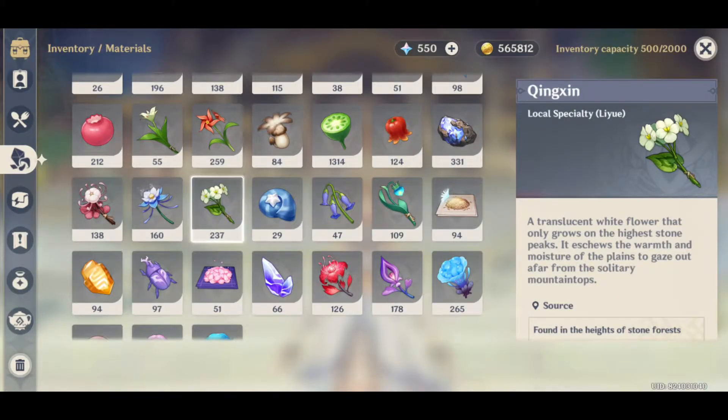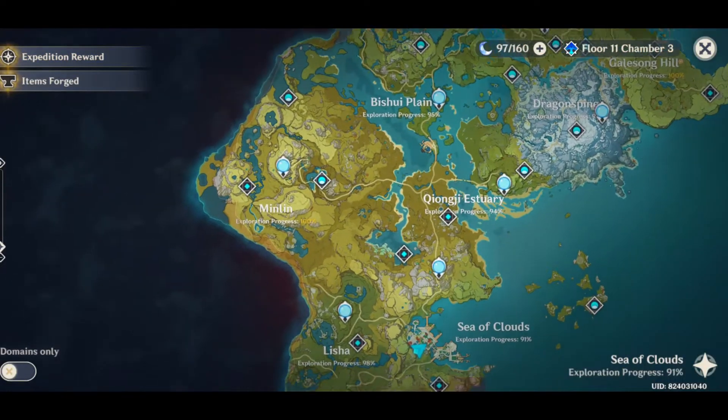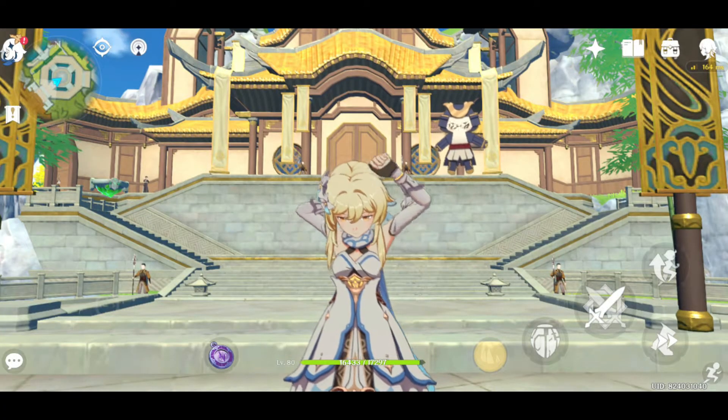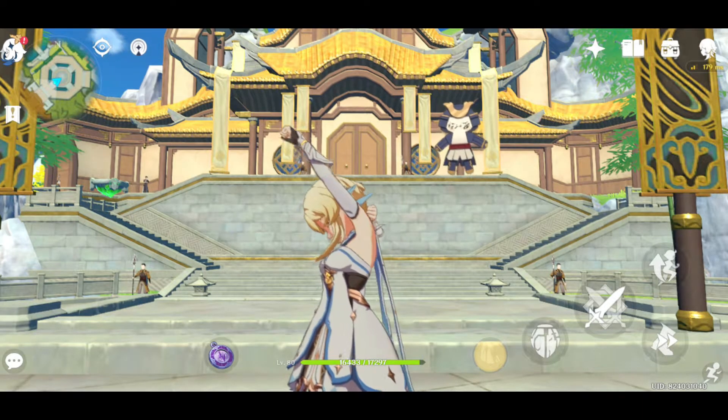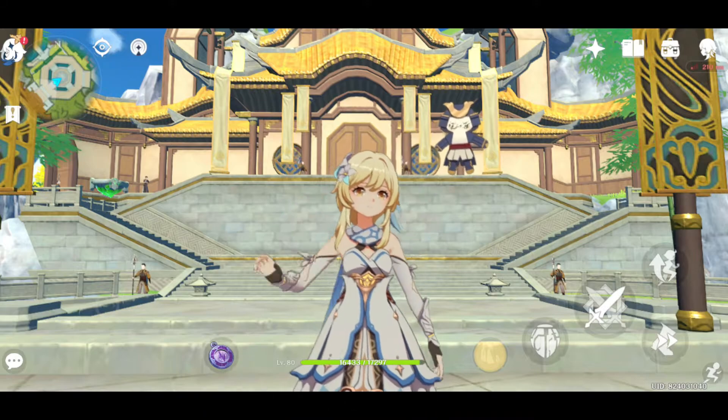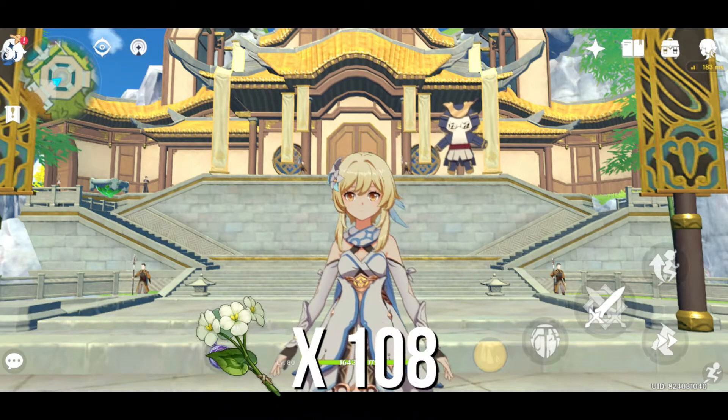For Shenhe, her regional specialty will be Qingxin Flower, which can mostly be found on top of a mountain in Liyue — but it was so hard to farm. For Qingxin Flower, if you want to level Shenhe to level 90, you need 168 of them, and if you are level 80, 108 only.